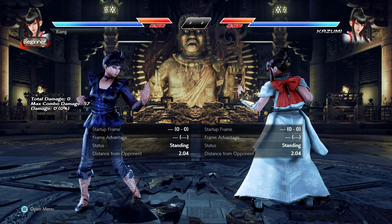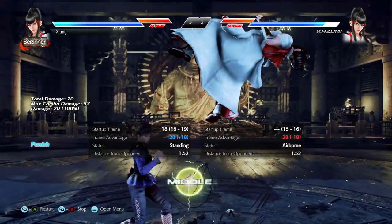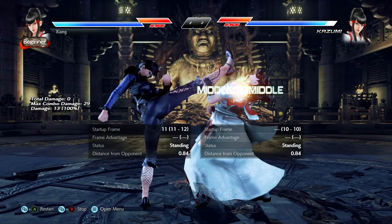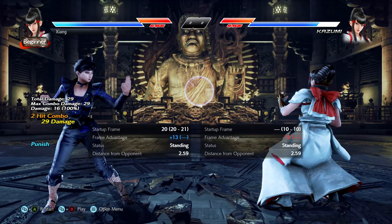Then you have while standing 2 at I-18, which is also a mid launcher, but with more range — at least more consistent range — than up forward 4. It's extremely rare for a character to have both a strong I-11 and I-12 while standing move, on top of some typical launch options. So again, she's really good at capitalizing on whiffs, even when the window to do so is small.